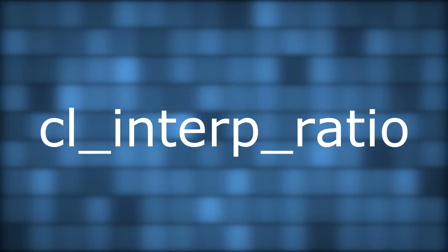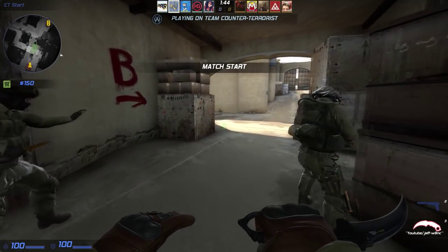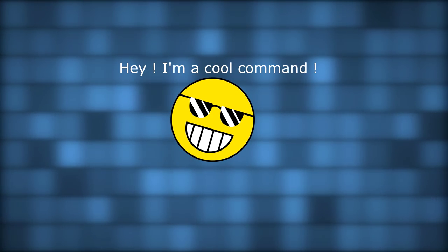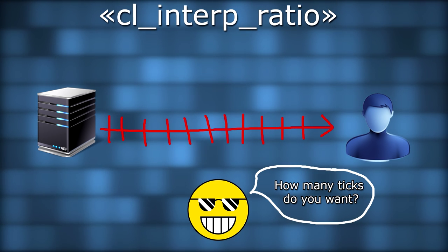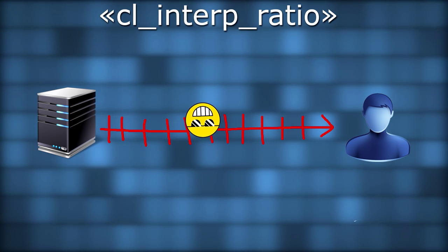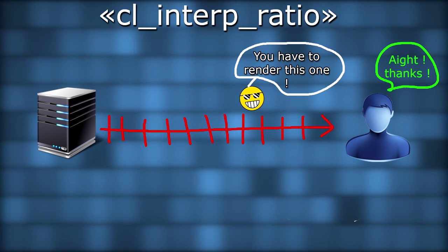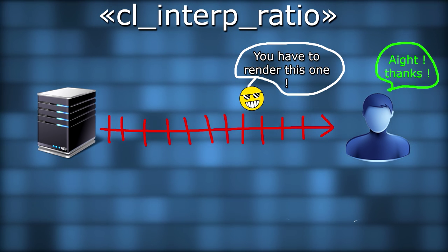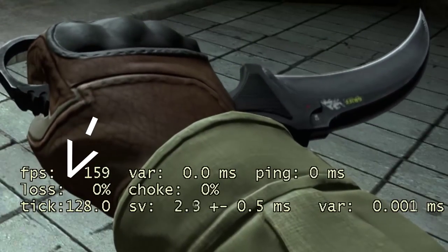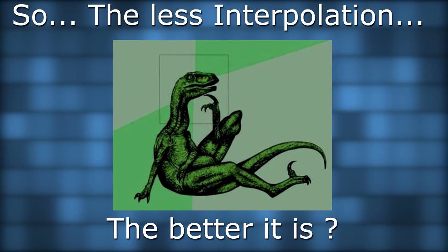Those irregularities were so annoying that Valve made another command: cl_interp_ratio. Now that you know why interpolation is so important, you also have to know that interpolation wrongly set causes troubles too. That's where interp_ratio comes in. Without going too far into technical details, the interp_ratio simplifies things. It calculates how many ticks are worth keeping and makes the rendering 2 ticks before the last received update. Instead of calculating the time in seconds to go back 2 updates, you just indicate the number of updates to keep before the render. Make sure cl_interp_ratio is set to 2, and if you still have packet loss, try 3 or 4.